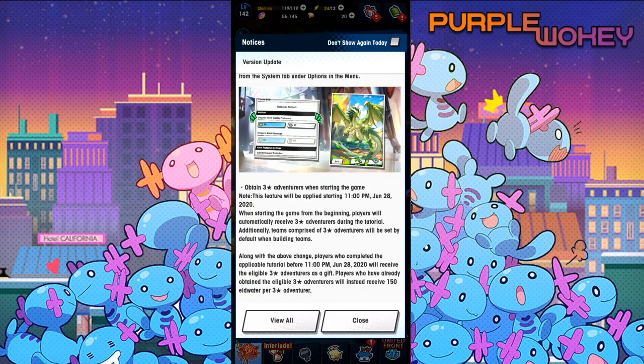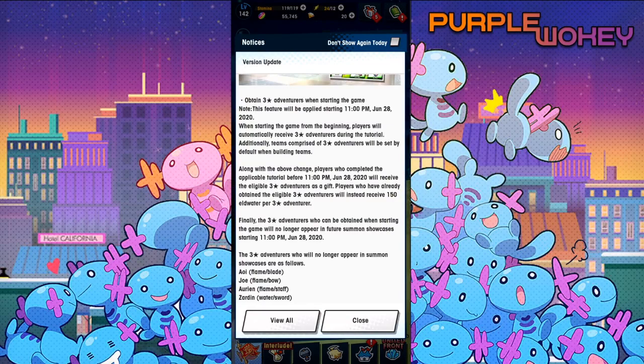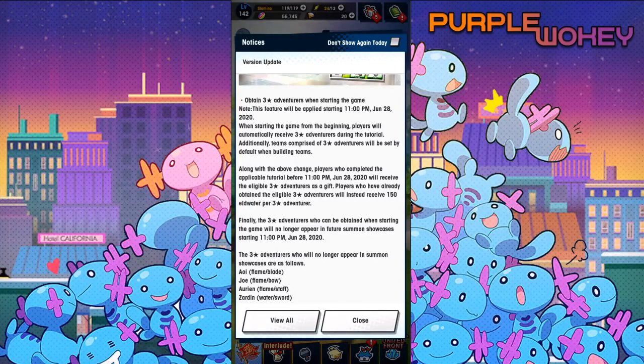Obtain 3 Adventurers when starting the game. This feature will be applied starting 11pm June 28th, 2020. When starting the game from the beginning, players will automatically receive 3 Adventurers during the tutorial. Additionally, teams comprising 3 Adventurers will be set as a default when building teams. Along with the above changes, players who complete the applicable tutorial before 11pm June 28th, 2020 will receive the eligible 3 Adventurers as a gift. Players who have already obtained the eligible 3 Adventurers will instead receive 150 Elderwater per 3 Adventurer.